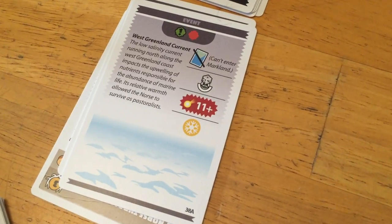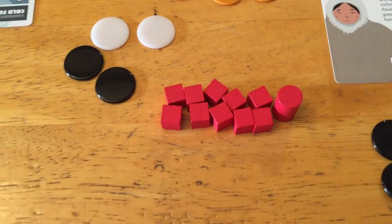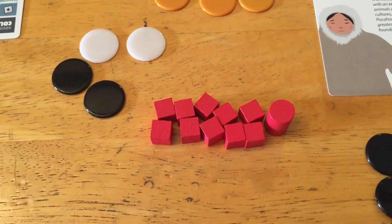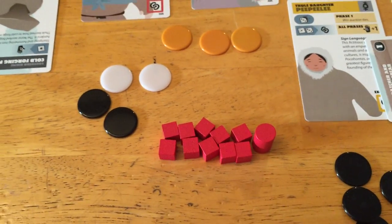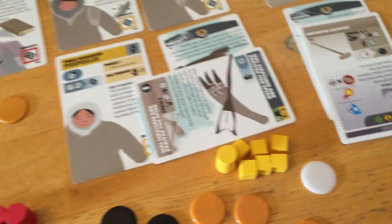The next one is a crowding disruption — devastation — and it's 11 plus. We have 2, 4, 6, 8, 10, 11. The Norse are gonna suffer this effect unfortunately; they were just one shy. Everybody else has under that threshold of unassigned hunters.